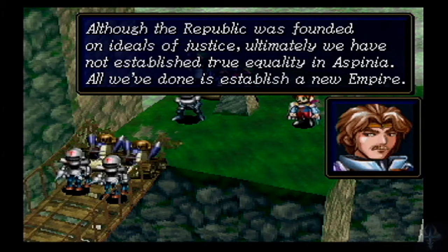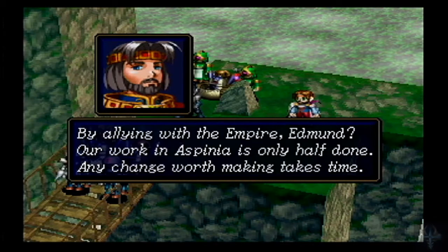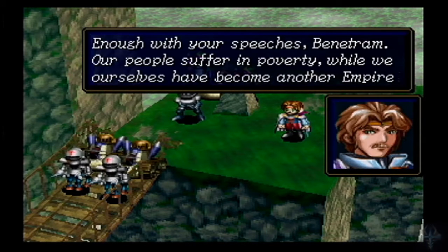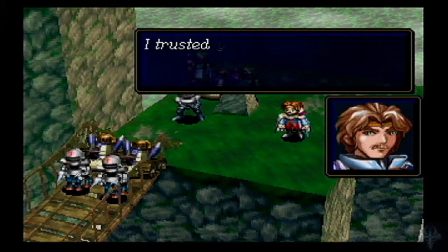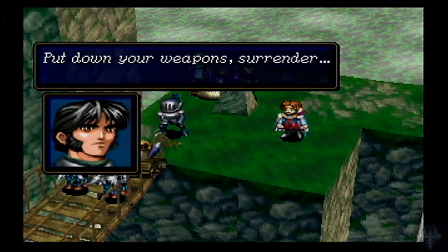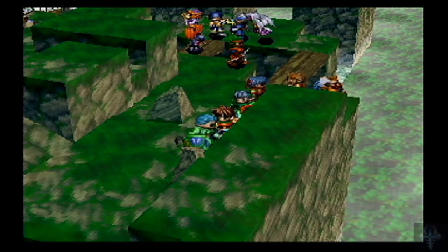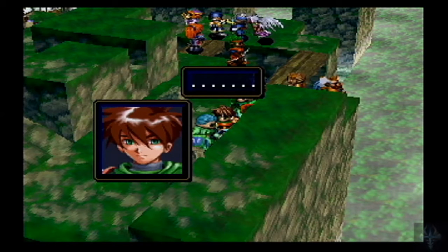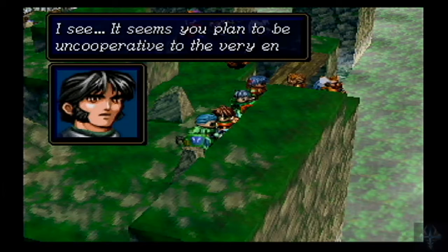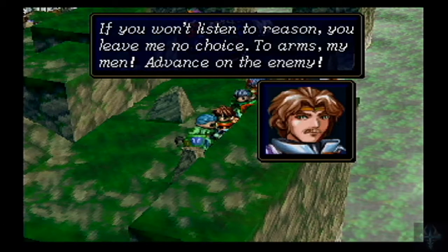'Although the Republic was founded on ideals of justice, ultimately we have not established true equality in Aspenia. All we've done is establish a new empire. We intend to start over and bring a new order to Aspenia.' Yeah, good luck with that. 'By allying with the empire, our work in Aspenia is only half done. Any change worth making takes time.' 'Enough with your speeches, Benetraim. Our people suffer in poverty while we ourselves have become another empire. I trusted your words and waited, but where are the results? What has changed?' 'Enough stalling, Symbios. Put down your weapons, surrender, and hand over Benetraim.' No. There's a whole lot of screw you — why don't you jump off the cliff? 'It seems you plan to be uncooperative to the very end. If you won't listen to reason, you leave me no choice. To arms, my men. Advance on the enemy.'